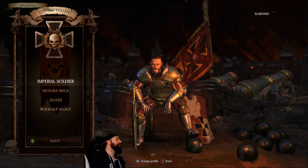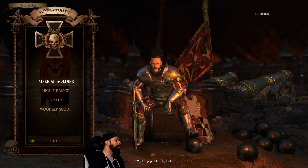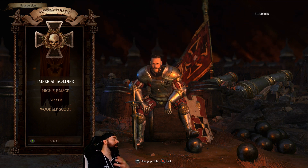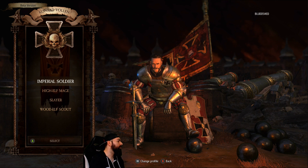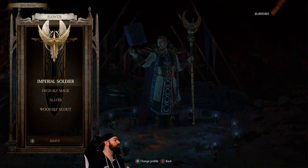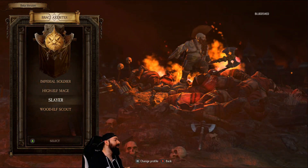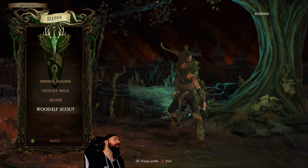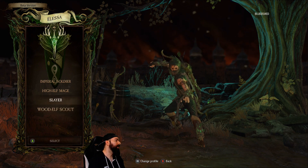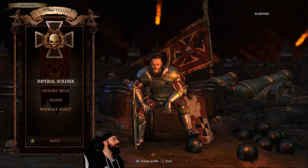On launch, they plan to have four specific classes with unique and interesting gameplay styles. The items you get are really flavorful — the Imperial Soldier gets helms, the Mage has completely different things. So there's the Imperial Soldier, the Mage, the Slayer (not playable in beta), and a Wood Elf Scout (also not playable in beta). You get the ranged class, the berserker, the Mage, and your tank — lots of good archetypes.